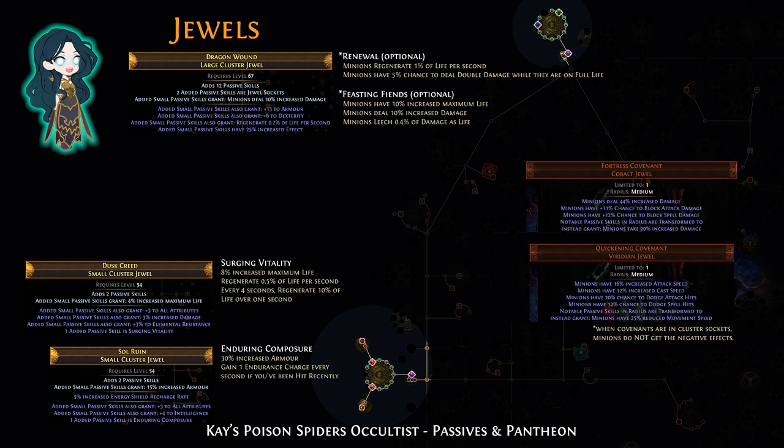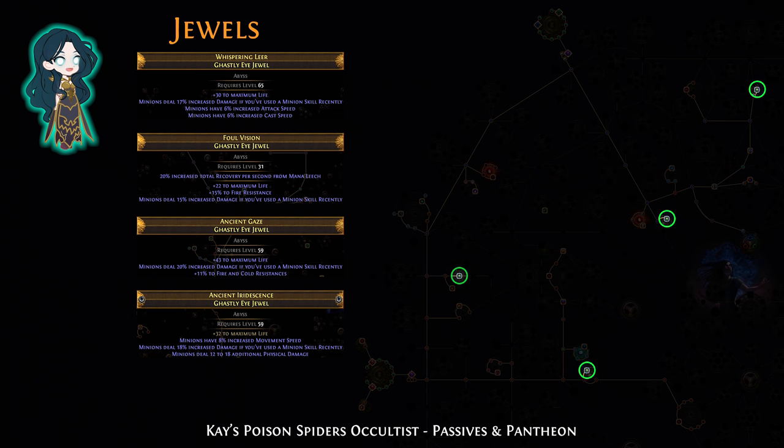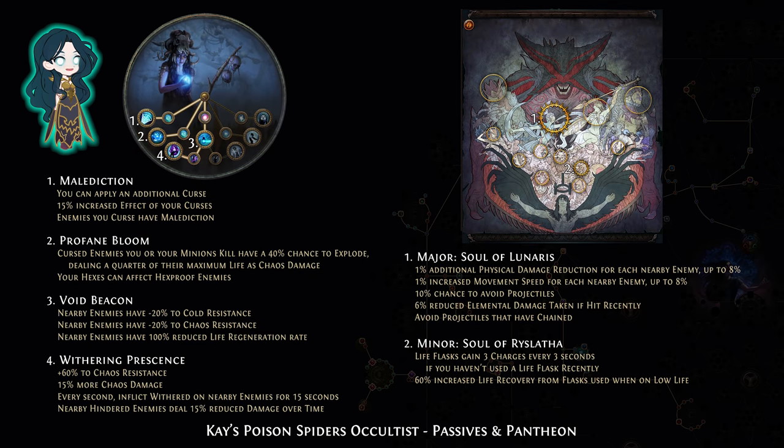Enduring Composure generates endurance charges when you get hit, and Surgeon's Vitality gives a nice bit of life on hit. In the cluster sockets, use Ghastly Eye jewels to get life and other minion mods. Note that the build also has Amanamu's Gaze, but there is a socket in the belt. For the ascendancies: Malediction gives an extra curse, increased curse effect, and debuffs enemies; Profane Bloom makes enemies go pop; Void Beacon reduces enemy resistance and life regen; and Withering Presence gives chaos resistance and Withered. The pantheons are Lunaris and Ryslatha, for avoiding damage and refilling your Writhing Jar flask.